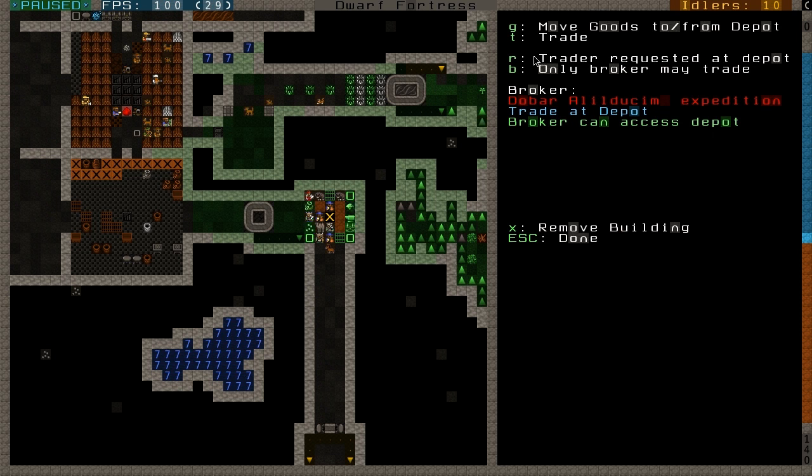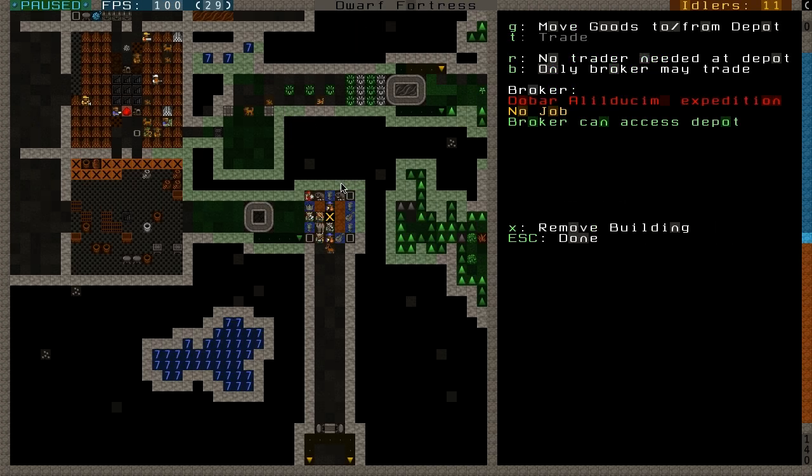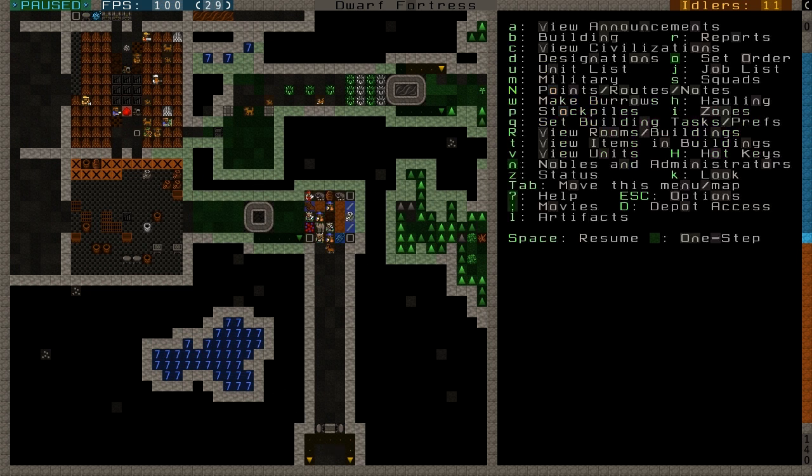That is the trading done. I can now tell the trader that he's no longer needed. Then whatever items were left here I will use G and press enter on these so they are no longer needed for trading, and the dwarves will come to pick them up — just like they will come and take everything I traded. The items are still here; the dwarves will start carrying that stuff into the stockpiles. If I don't have a stockpile for some item, the item will be left in the trade depot.